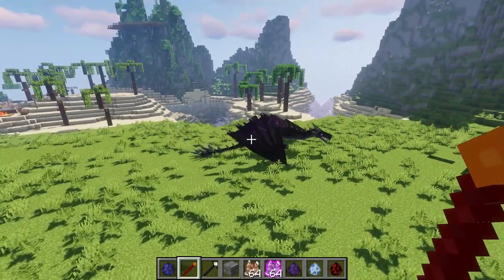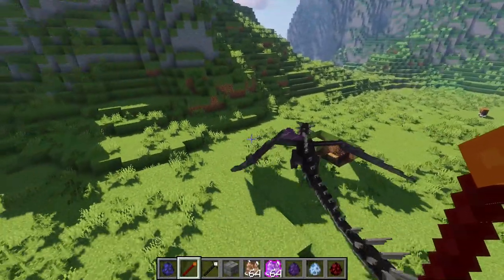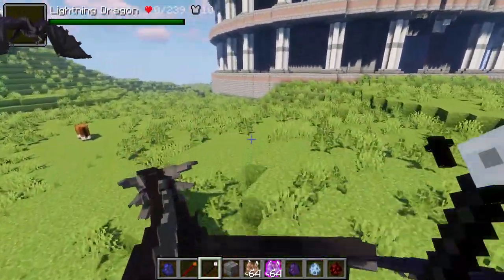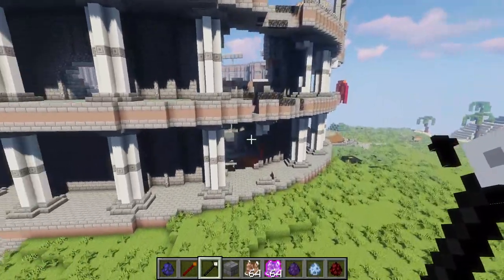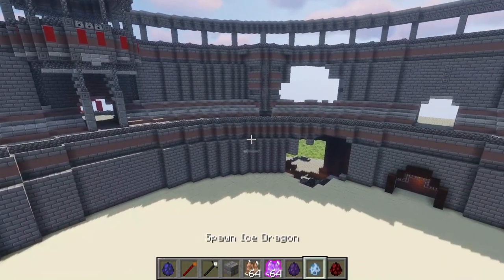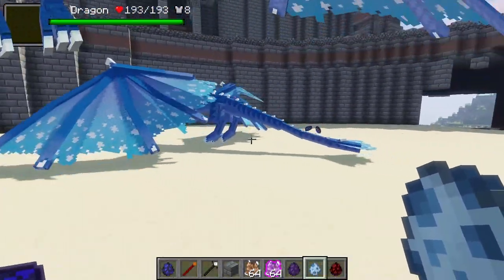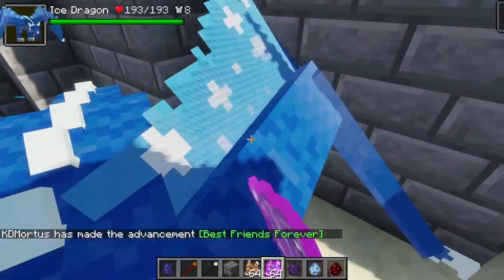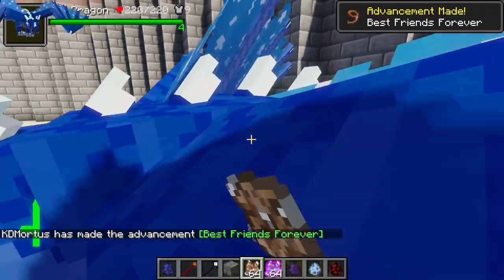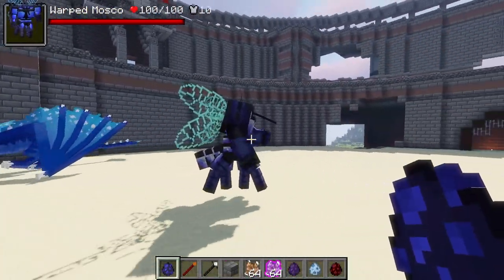The Lightning Dragon had over double the health of the Warped Moscaw, and just from the pure fact the Warped Moscaw lasted that long is insane. We're definitely going to spawn in loads at the end. We'll do the Ice Dragon and the Warped Moscaw next — let's feed it up to double the Warped Moscaw's health, so it should be fair.